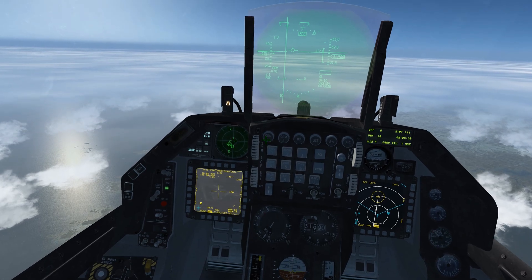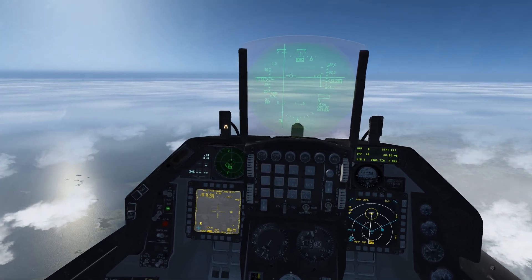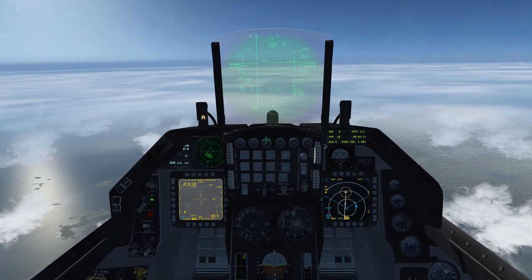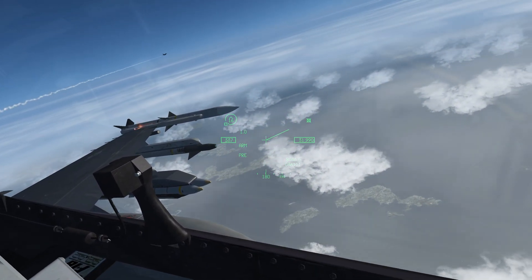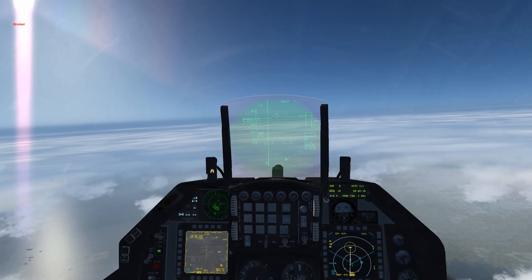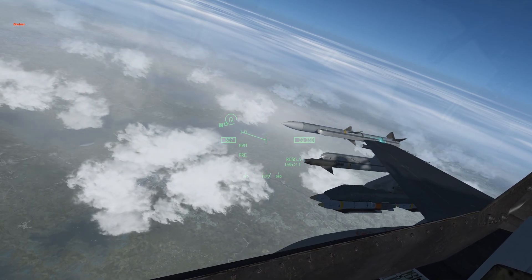On our left MFD we can zoom in and verify our targets. There are our small diameter bombs — we got one out on the designated target. Two away.